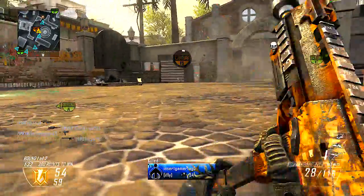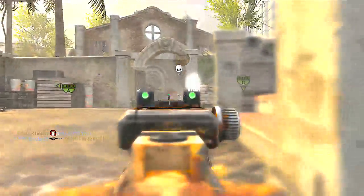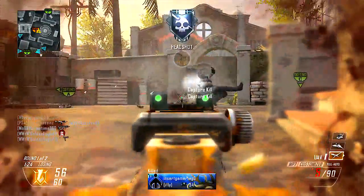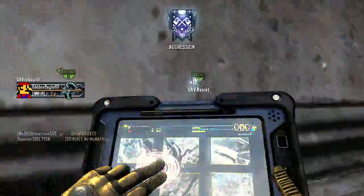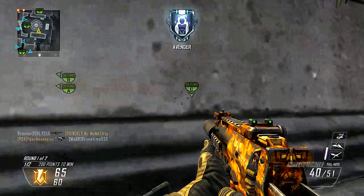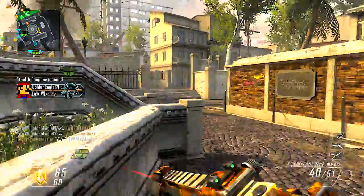I like to use the other setup when I'm going for long gunstreaks. The UAV and Orbital VSat help you know where the enemies are, and the Counter UAV prevents them from knowing where you are, so these are streaks that give you a slight advantage over the other team and help you continue on your own streak. Aside from these setups, you really can't go wrong using any of the killstreaks in the game. Some other ones I like to run once in a while are the Lightning Strike, Hellstorm Missile, Guardian, and Sentry Gun.